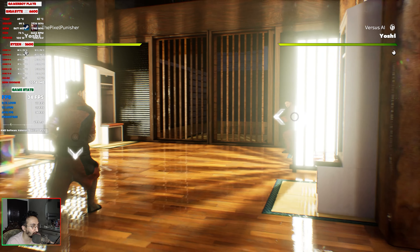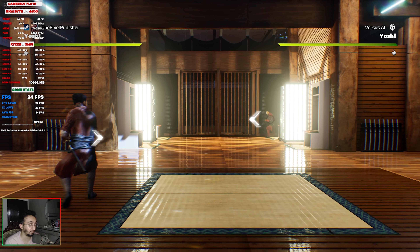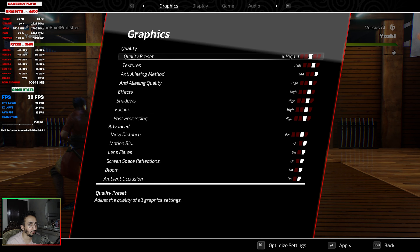34 FPS average at 4K epic is not great — I'd say 60 FPS should be the minimum for any fighting game. But maybe it's fine for this particular game; let me know in the comments below. If 30 FPS is acceptable for you, you can lock the framerate to 30 and play it that way. But let's turn the preset down to high settings first.